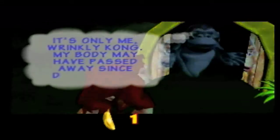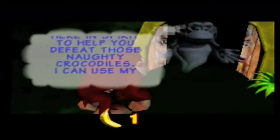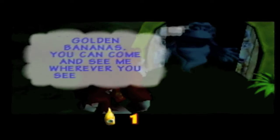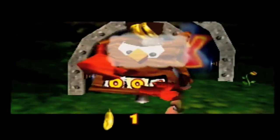Oh my gosh, that's the ghost of his grandmother I guess. "Don't be afraid young ones, it's only me, Wrinkly Kong. My body may have passed away since DKC 3, but I'm here in spirit to help you defeat those naughty crocodiles. I can use my supernatural powers to reveal to you and your friends where K. Rool has hidden some of your precious golden bananas. You can come see me wherever you see my face." Thank you, Wrinkly Kong.